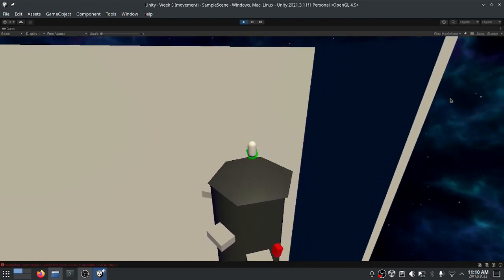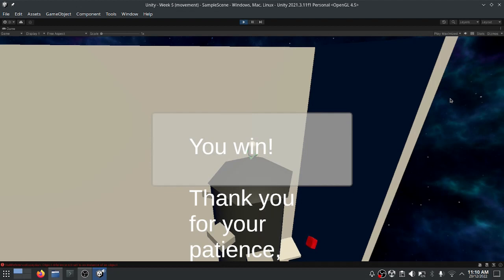When you reach the green spinning cube, press E. The message is supposed to say: you win, thank you for your patience, you may now close the game. But somehow it got cut off.